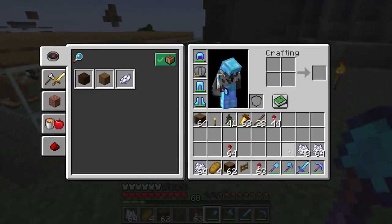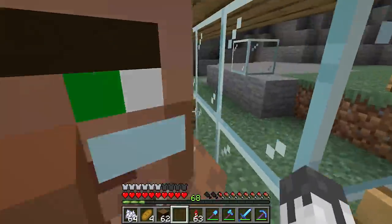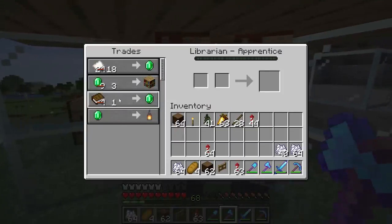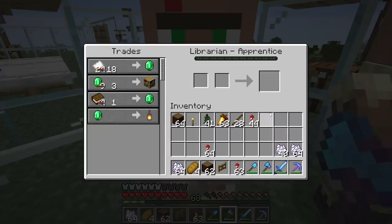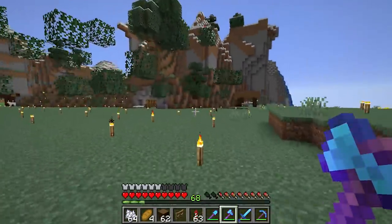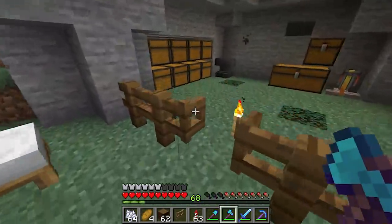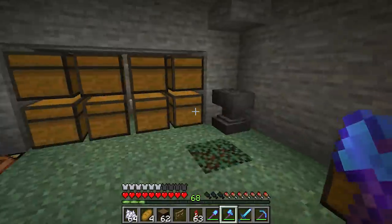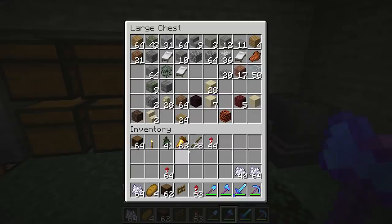I don't know if I have any other bookshelves. But once we initiate that trade, we're pretty much going to be good to go for emeralds. Either books or leather would work pretty much either way. I've got leather - that'll work. Come to Jevin! Make some paper.